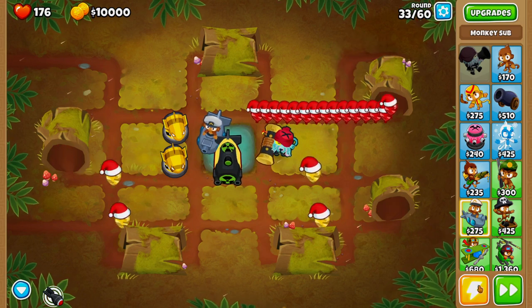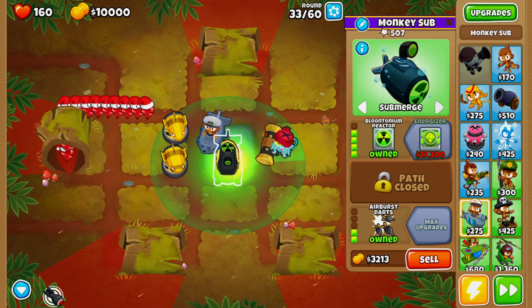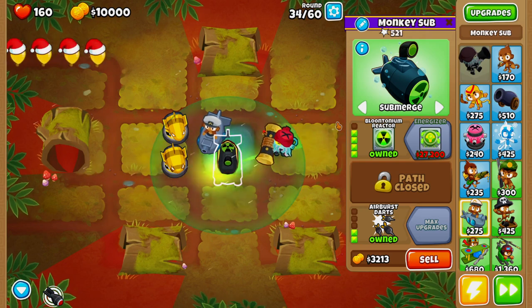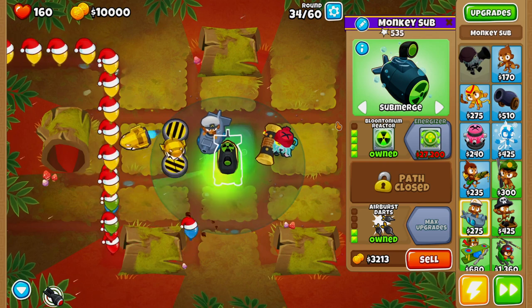Remember, we need to pop all of these red balloons. As soon as all the yellow balloons slip through, we're going to slow things down again, come back to our monkey sub, and submerge it all the way until round 36.